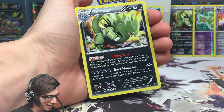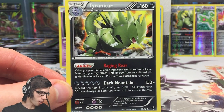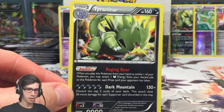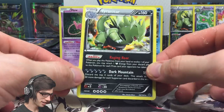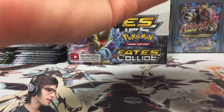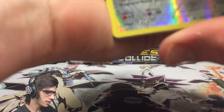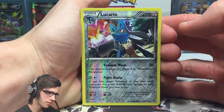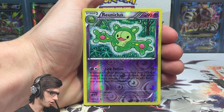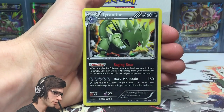A Tyranitar Holo! So we've gone back to back with just holos: part 1 all Ultras, part 2 all holos, part 3 all holos. The trends are interesting. Not a bad holo nonetheless. What a weird box - pull-wise it's strange seeing it distributed this way through the pack arts. Pulls for this part: Lucario reverse rare, Reuniclus reverse rare, Tyranitar reverse rare, Kyurem holo, Delphox holo, Tyranitar holo, and the Mew holo.